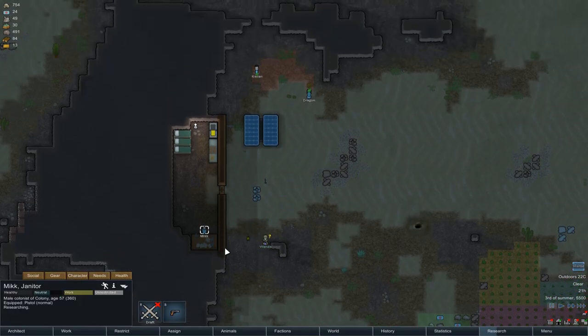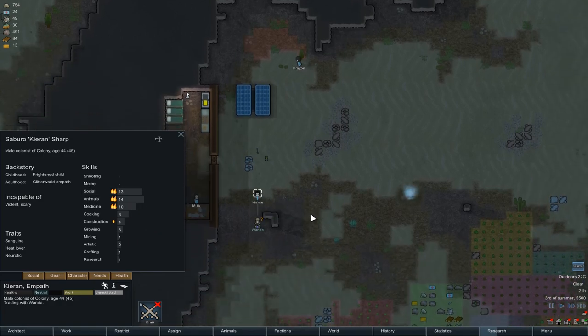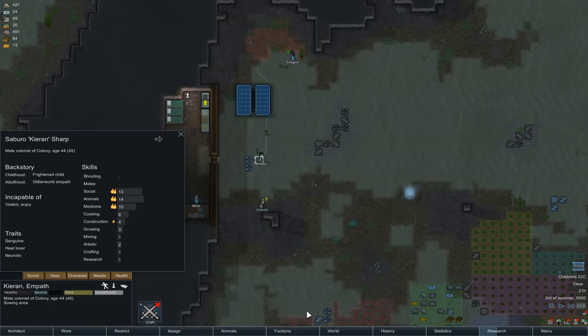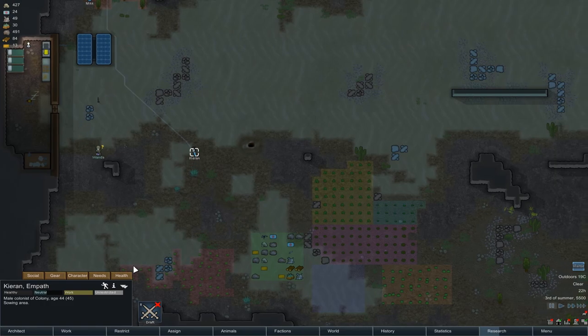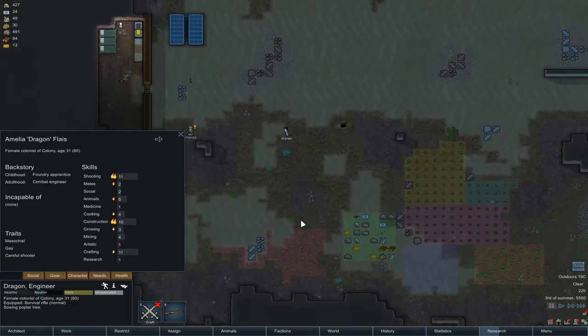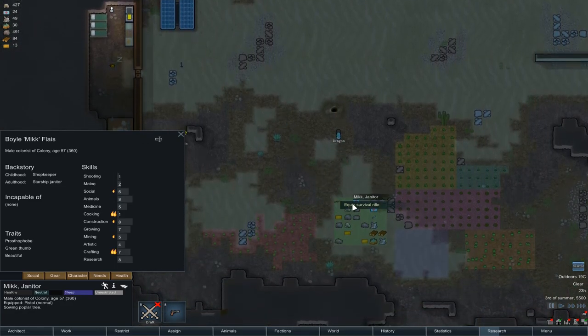Now Wanda is here for potential trading. Social has an impact on negotiations, and Kieran is very, very good at it. Let's go and trade and see what's on offer. An early game PDW could be pretty cool - we've easily got the money for it. Let's have an early game PDW. Kieran's actually got it now. Let's go find the survival rifle - grab the PDW Dragon, and Mick can have the survival rifle. We won't use the pistol at all because they're a bit rubbish.